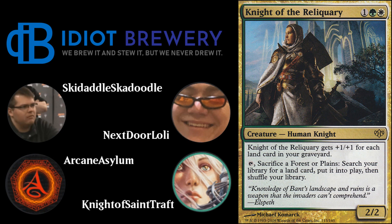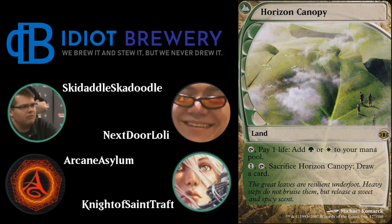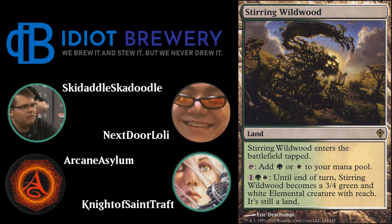Knight of the Reliquary is particularly powerful with Vivian. You can flash in a Knight of the Reliquary as a big blocker, then on your turn tick up Vivian to give it vigilance, swing in, and activate it to get more lands in the graveyard or grab a utility land. With vigilance from Vivian, it can swing and still block — really relevant. The main deck runs a few utility lands: one Gavony Township, one Ghost Quarter, one Horizon Canopy for cantripping, and one Stirring Wildwood as a late-game attacker.